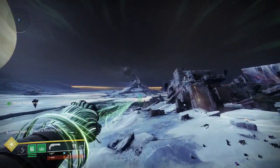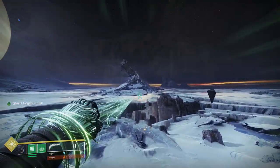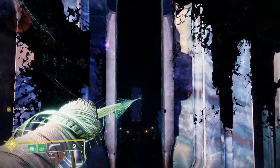Hey everyone, today I'll teach you how to fly horizontally across any map using a Strand grapple and Lumina. The reason we're using Lumina is because we can grapple onto the Noble Rounds with fires, and I've been told it's far easier to do this than with any rocket launcher.